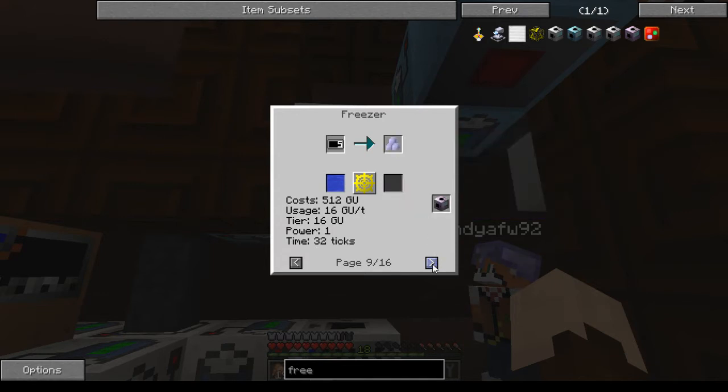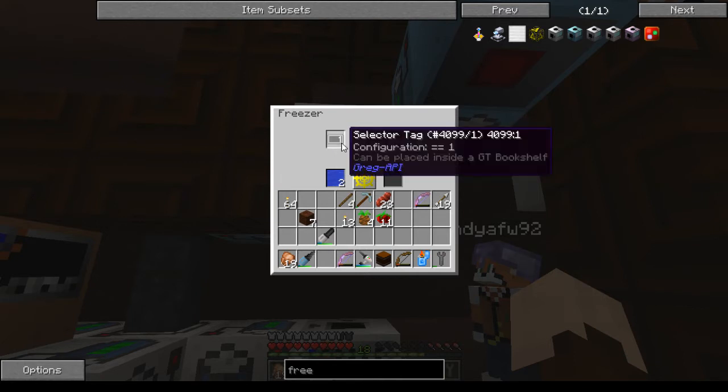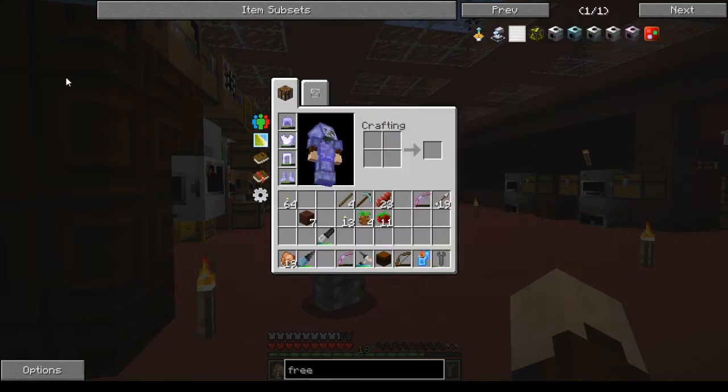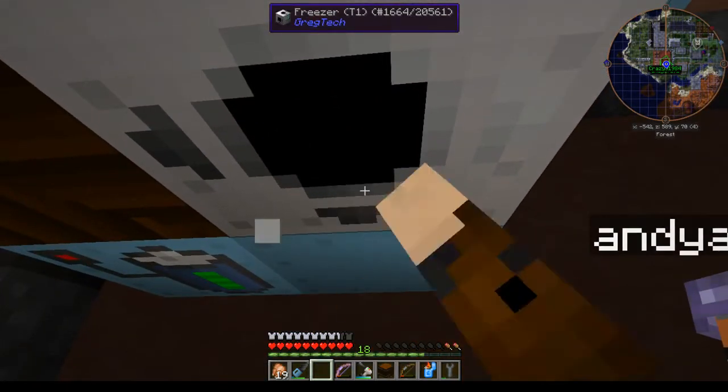You can automate making your smoothies this way instead of using shapeless crafting with the juicer. You'll notice there are two recipes for each thing because you can use regular water or distilled water. There's your snowballs, crushed ice, ice, and snow block. The freezer requires you to select your tag and each different tag is for a different recipe. It is 32 CU per tick input for tier 1, with a minimum of 16 and a maximum of 64. Items go in the top or left, items come out the bottom or right, fluid in top and left, fluids out bottom and right.